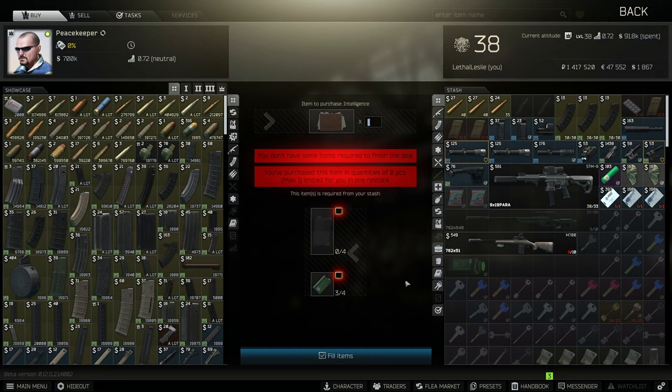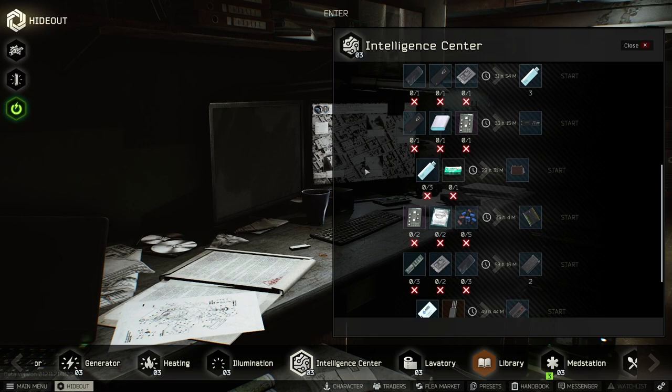There is a good barter available — it's at Peacekeeper level 3 and it's going to set you back around 220,000 if you decide to use this barter. You can also craft it in the hideout with 3 flash drives and 1 printer paper. This is actually profitable as well but it's going to take 29 hours to get your hands on it.